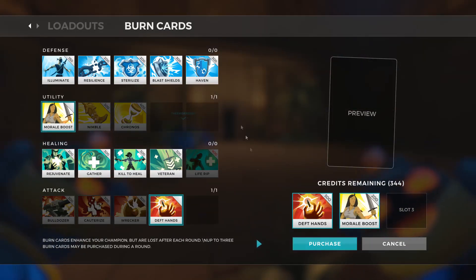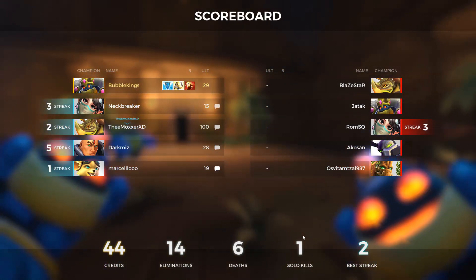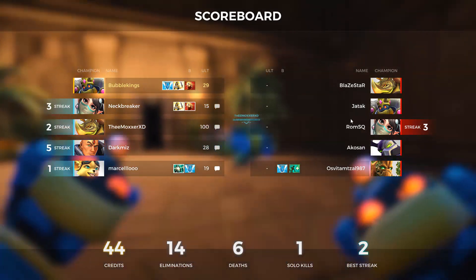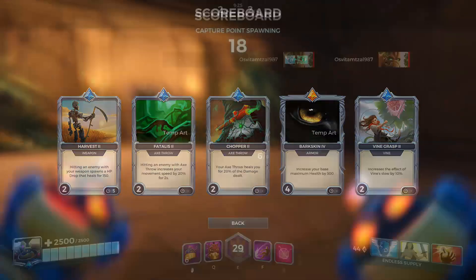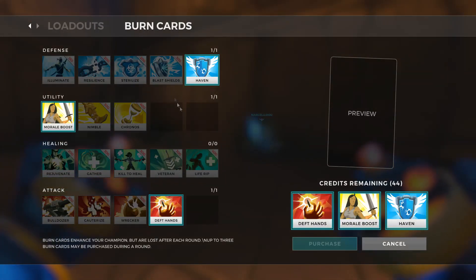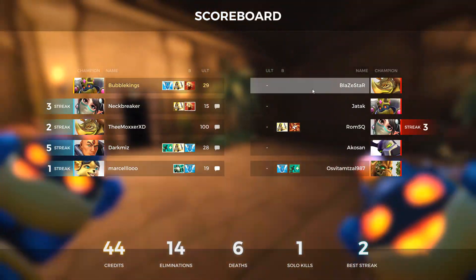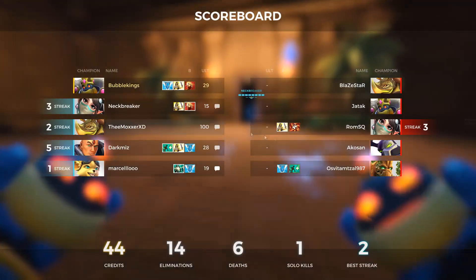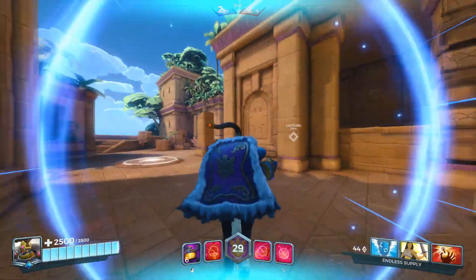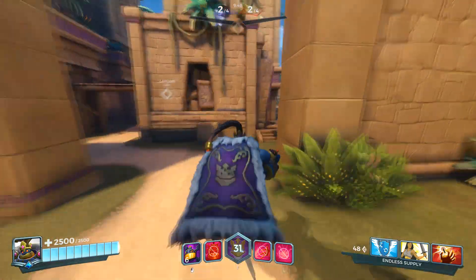Let's get Morale Boost again. We can get Haven as well now, which is nice — should stop some of this incoming damage. They actually have a lot of splash, so splash shield might not be too bad since Bomb King does AoE attacks too. Anyway, we'll go Haven. They all deal normal damage besides Bomb King — like, the axe is single target, and Androxys is pretty much all direct hits.